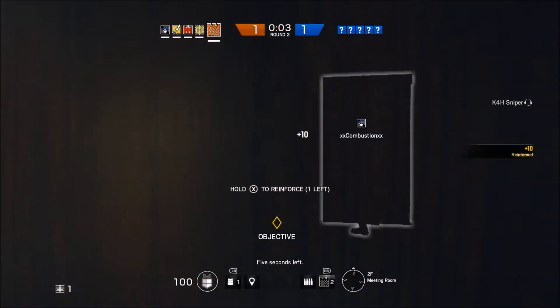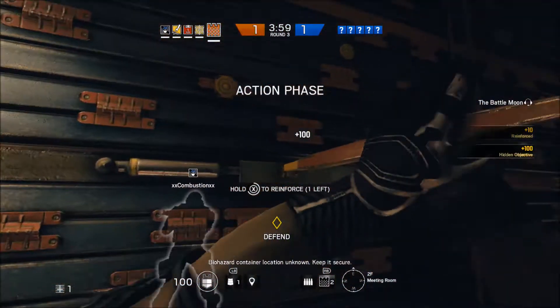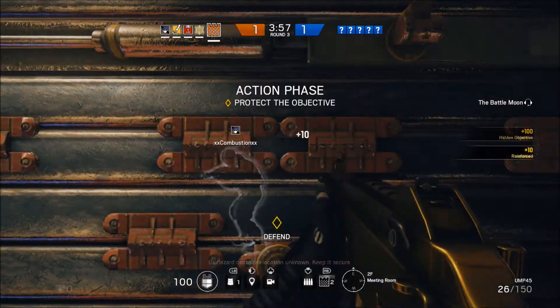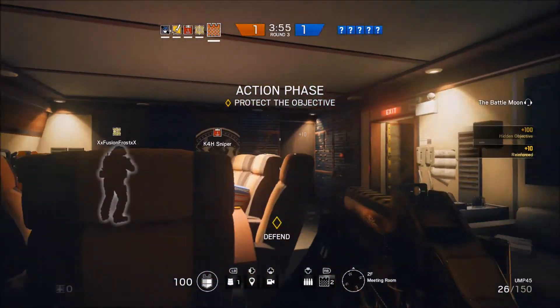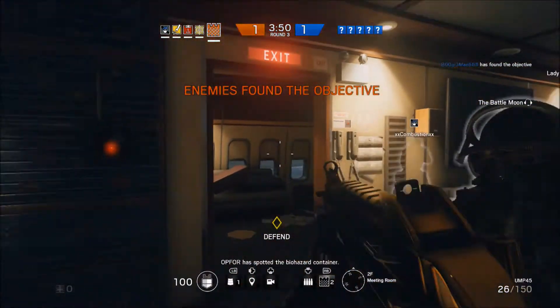Now, Castle's Kevlar panels — the real reason why you want to use them — are good on either windows or doors; that's the only two things you can put them on, which actually covers a lot. When you do put them on windows, all you have to do is break down the original barrier and put that up.